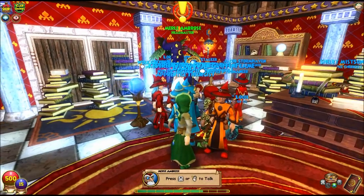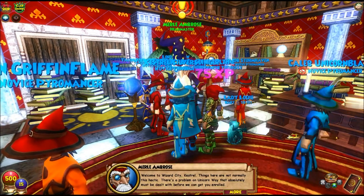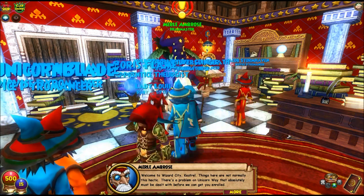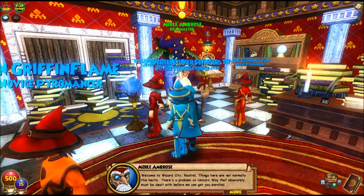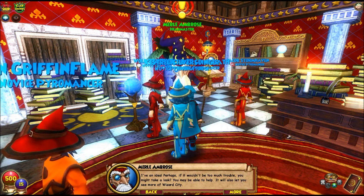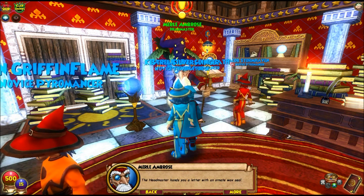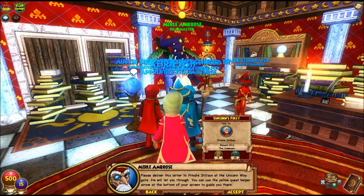Let's listen to Merle. There's a problem on Unicorn Way that absolutely must be dealt with before we can get you enrolled. The headmaster hands you a letter with an ornate wax seal. Please deliver this letter to Private Stilson at the Unicorn Way gate — he will let you through. You can use the yellow quest helper arrow at the bottom of your screen to guide you there.